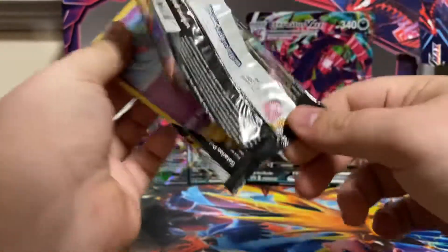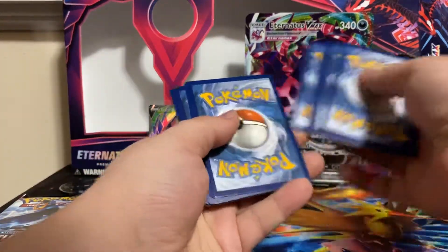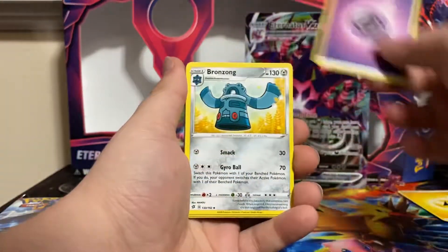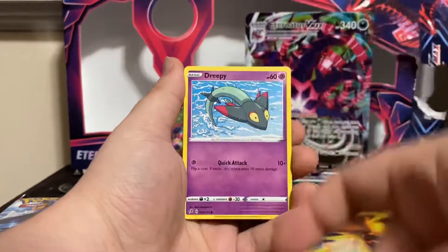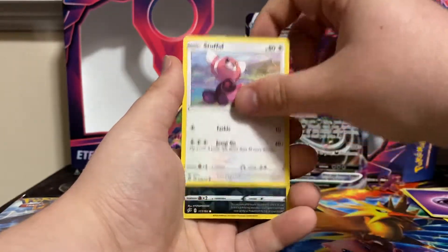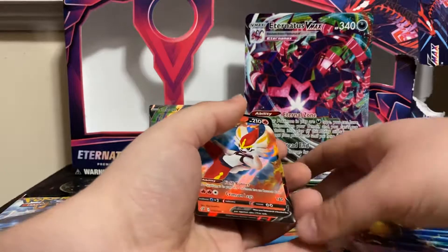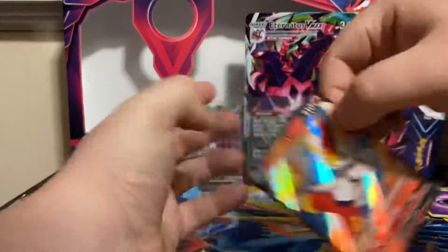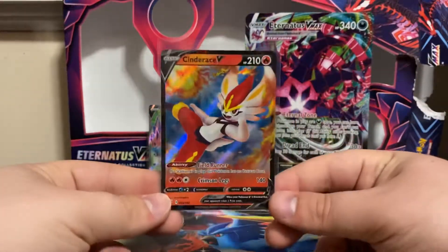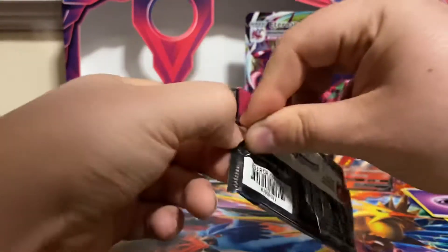Rebel Clash — let's see what we get. We got a Psychic Energy, Bronze On, Nugget, Skuntank, Dreepy, Magmar, Yawn Mask, Surkitty, Stufful, reverse Trubbish, and we got a Cinderace V! We got a hit. This was in fact my starter of Sword and Shield. I'm gonna keep the next two code cards and then give you guys the Darkness Ablaze one.